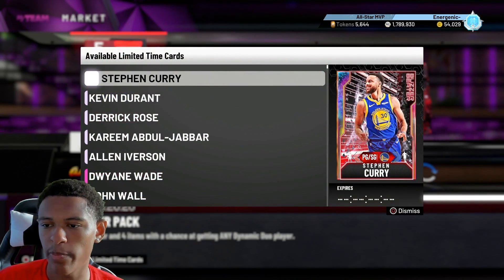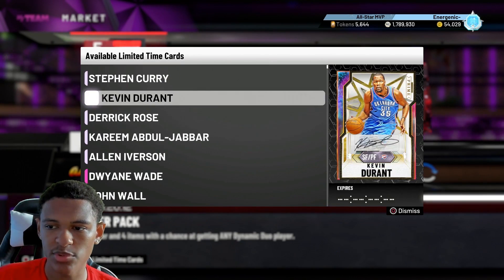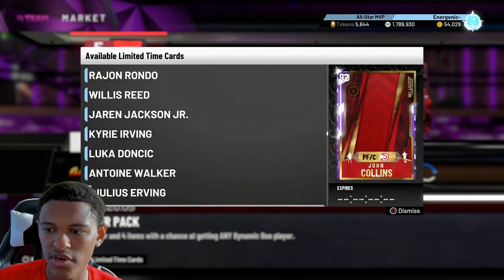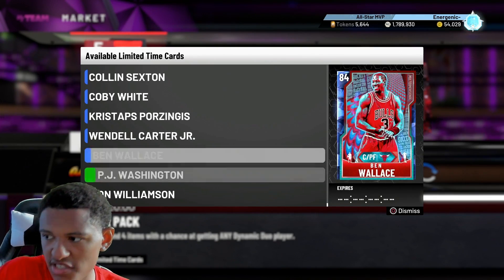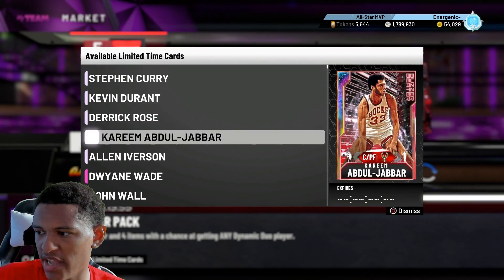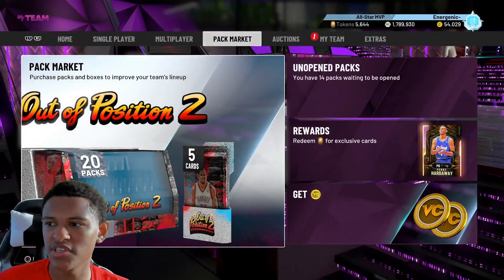The opals we got are Steph, KD, Derrick Rose, Kareem, and AI. The only guys who are good snipes would be Kevin Durant and Kareem. Then we've got a whole bunch of pink diamonds, diamonds, amethysts, rubies, and sapphires. This is basically all the dynamic duos in the game for the most part, with some exceptions — like GOAT Magic is not in here, probably because his evo is Kareem and Kareem's not pullable.